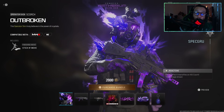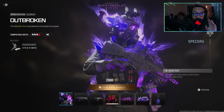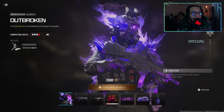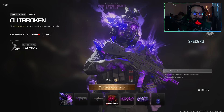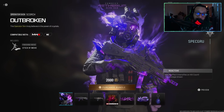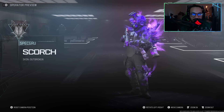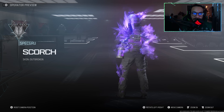I'll say this straight up — this is more like it. This right here is what an Ultra skin should be: reactive with a visual effect, and it should look something like this with these kinds of effects to it. This is an operator skin for Scorched, it's called Outbreak. It says 'this operator truly believes in the power of crystals.' In the bottom right it shows visual effects intensify on kill count, and what's being shown here is the final stage. Here's a full 360 on this operator skin.